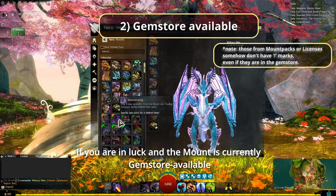You can do this as many times as you want. The same method goes for the gem store preview mounts as well as those in mount packs and licenses that are on sale. And there you have it — enjoy mix and matching your dyes! By the way, I think the Starblast Tigris is one of my favorite skin designs. What about you? Do share your favorite mount skin in the comments!